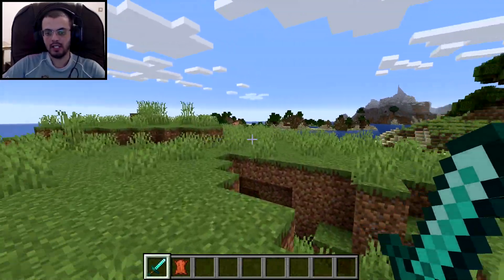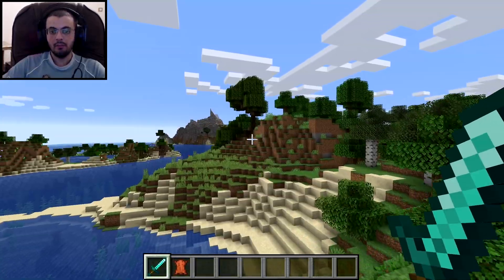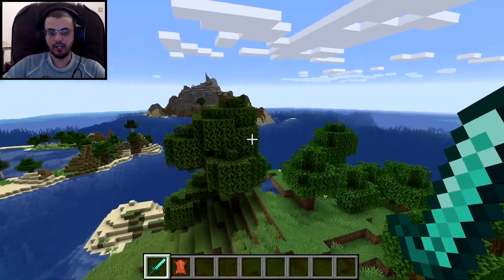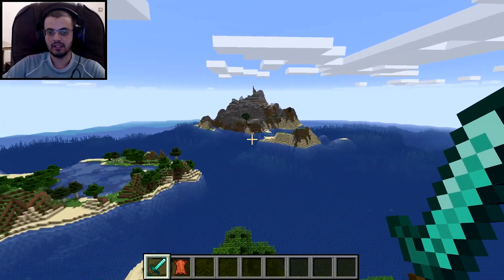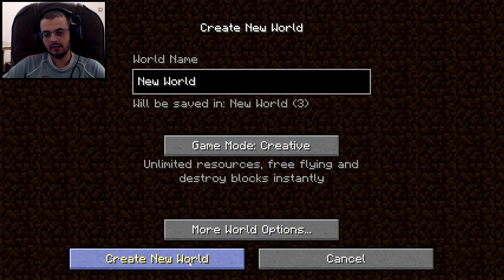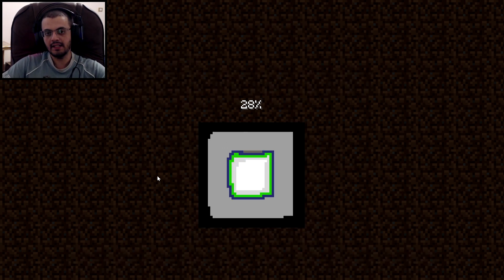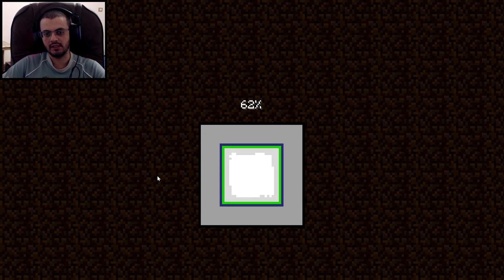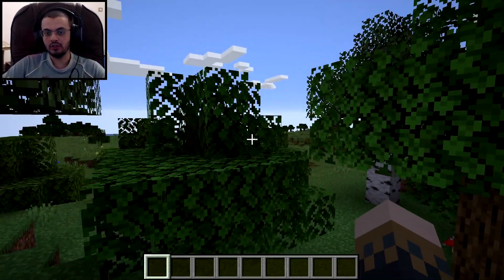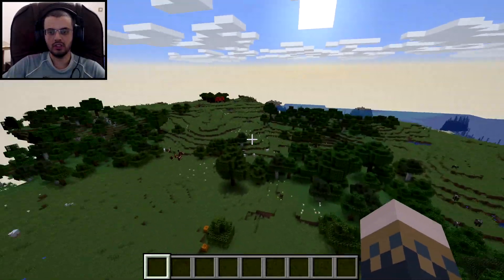Without further ado, let's get right into showing you how to tame parrots. First of all, you need to know where parrots spawn — they mostly spawn in jungles. So what you need to do is find a jungle, which is not in this save file. I'm going to make another one. Let's cross our fingers this is going to have a jungle. Holy — look at our luck, we were spawned near a jungle! Well, not exactly.